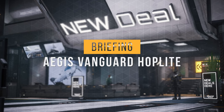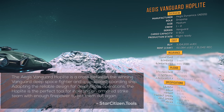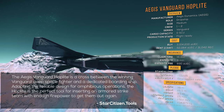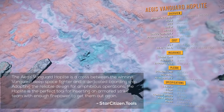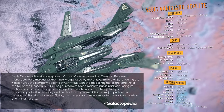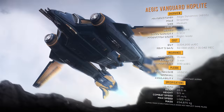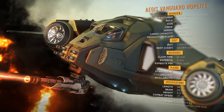The Aegis Vanguard Hoplite is a cross between the Vanguard Deep Space fighter and a dedicated boarding ship. Adapting the reliable design for amphibious operations, the Hoplite is the perfect tool for inserting an armored strike team in with enough firepower to get them out again. The Hoplite is manufactured by Aegis Dynamics, a human spacecraft manufacturer based on Sestelis. The company is a major manufacturer of both civilian and military crafts. The Vanguard Hoplite has three other variants: the E-Warfare Sentinel, the dedicated Combat Warden, and the Fighter Bomber Harbinger.